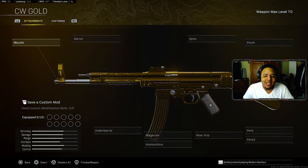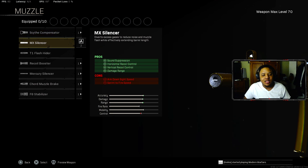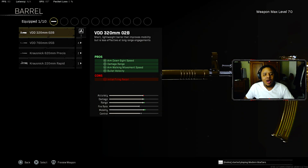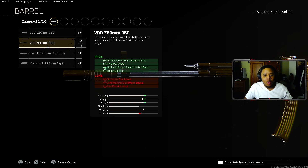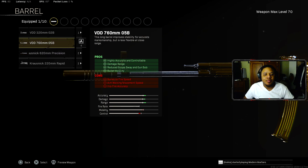The first gun we're going to be talking about is the STG, which I 100% say has probably one of the lowest recoils in the Vanguard category. It's always about just how you build the gun. The best muzzle for the STG has got to be the MX Silencer, which has probably the best pros — especially for its vertical recoil control and damage range. Coming down to the barrel, it's got to be the 760mm barrel, which is by far the best barrel and doesn't have any damage drop off.